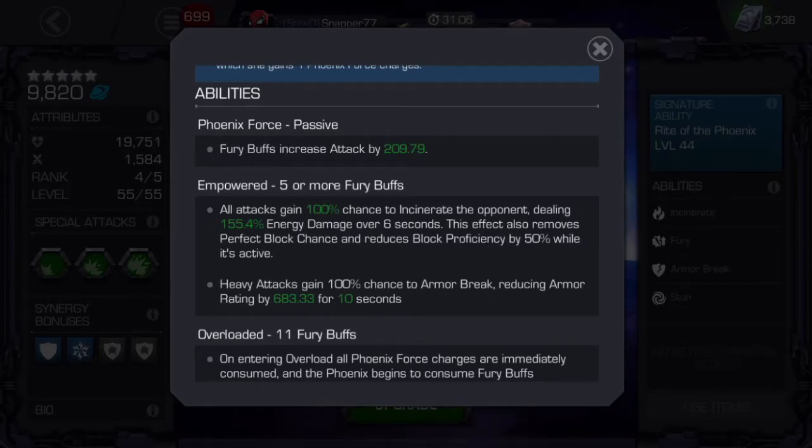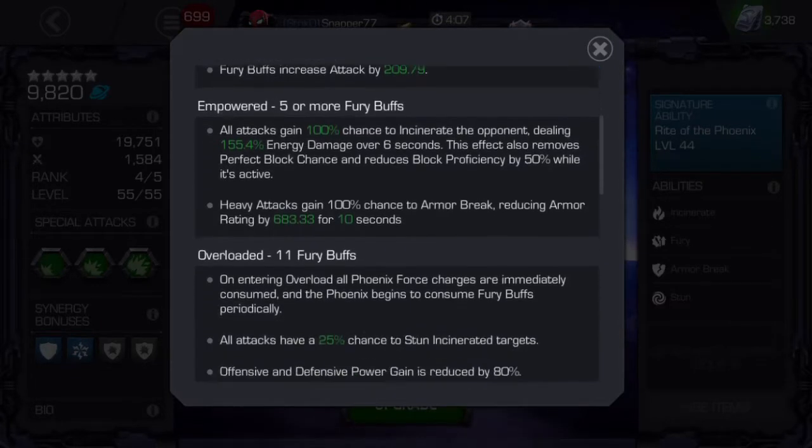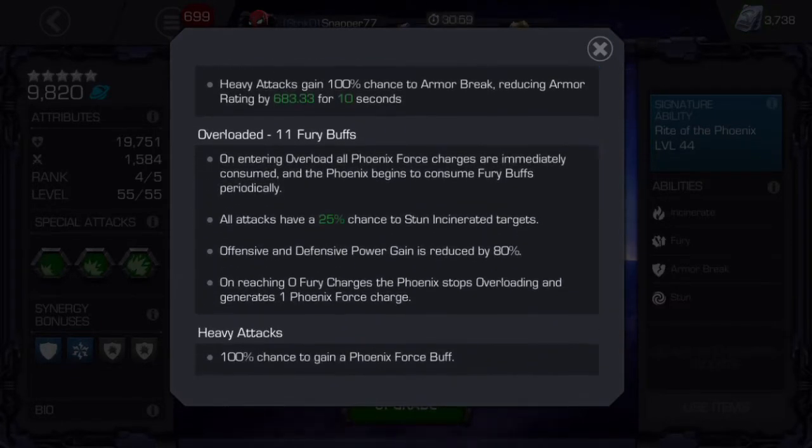When she gets more than five furies she becomes empowered. What that does is give a 100% chance to incinerate opponents on all attacks. It also removes perfect block and reduces block proficiency by 50% for 10 seconds, which is really nice because you can do a lot of damage to block during this time.